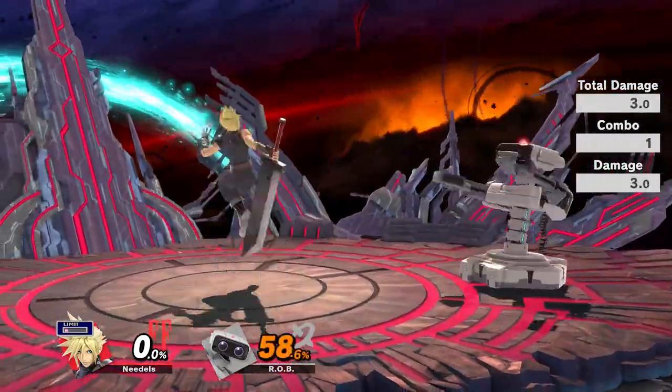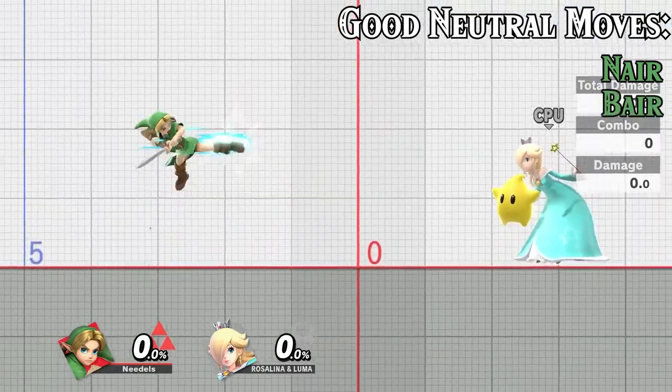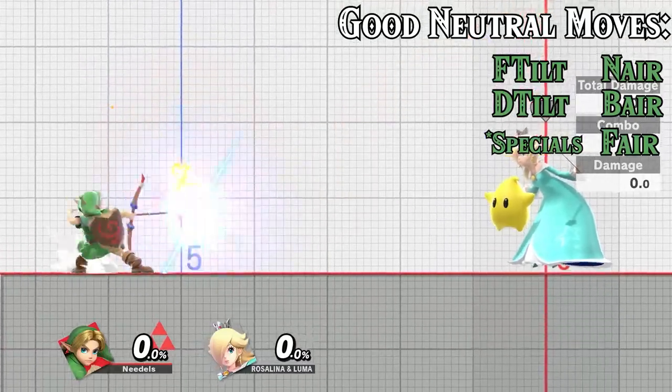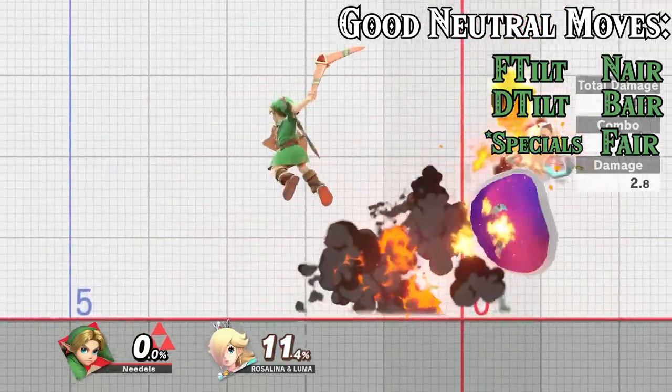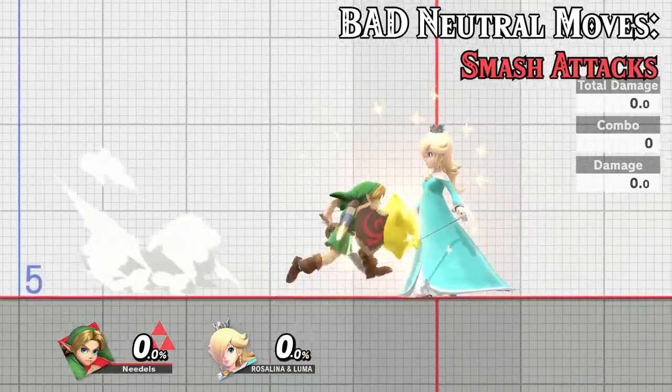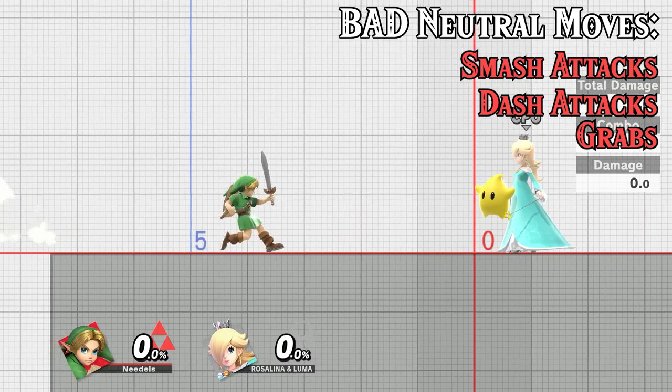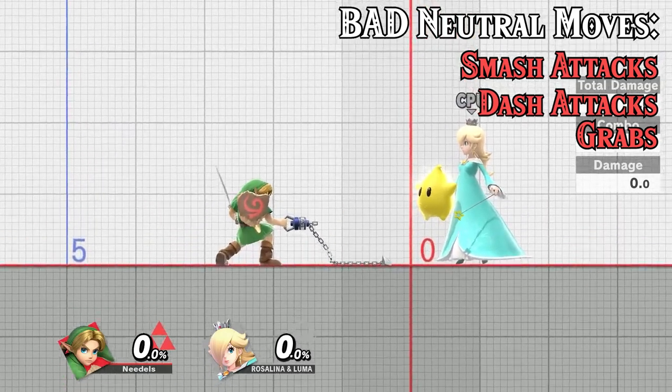The moves you want to tend to use in neutral are neutral air, back air or forward air, forward tilt and down tilt, and depending on your character, their various specials. Moves you don't want to use in neutral consist of smash attacks, dash attacks, and grabs. These moves have a high amount of end lag and can lead you to taking big combos.